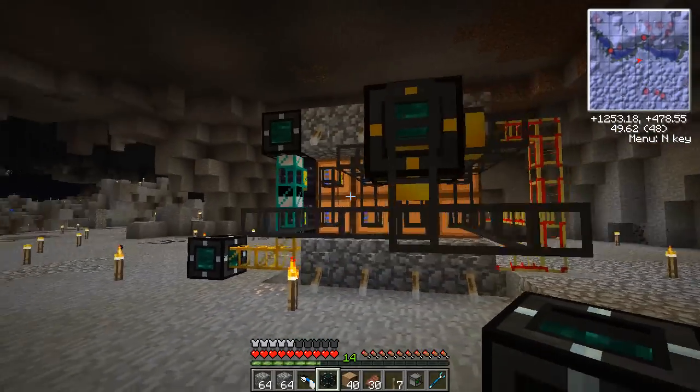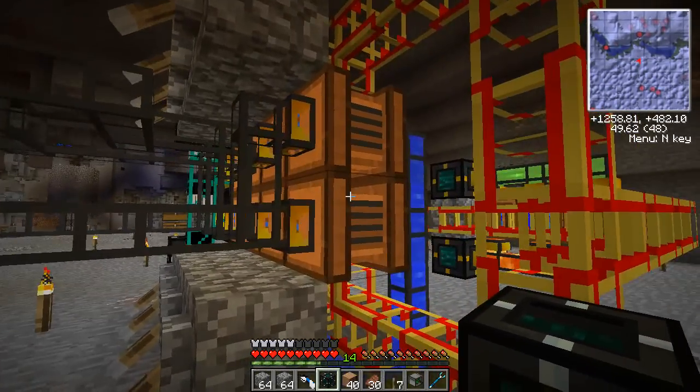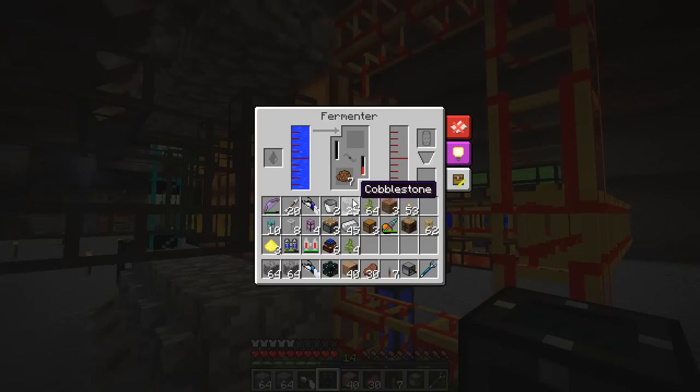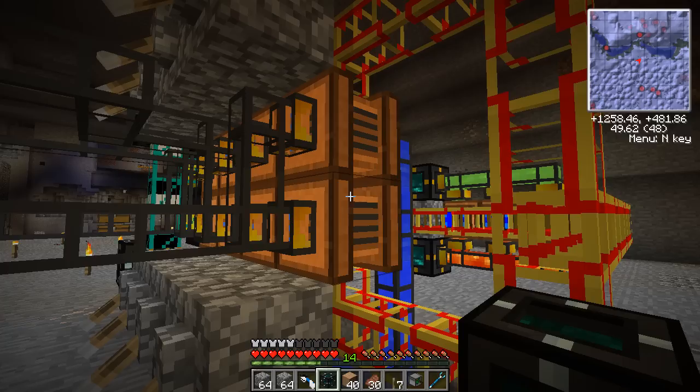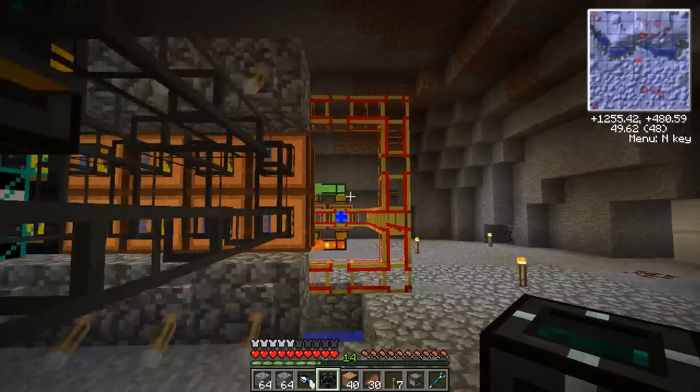In the last episode we got this thing set up — this is our biomass production center, facility, plant, what have you. We're going to put redwood saplings in here and compost down here, and it'll pump out as much biomass as we'd want, which we'll collect there.